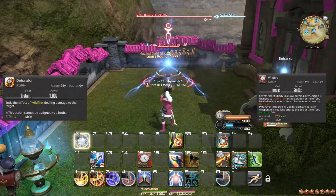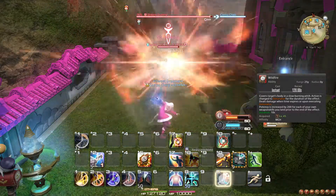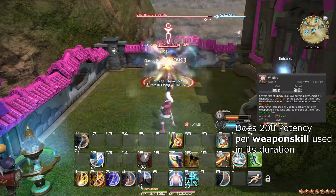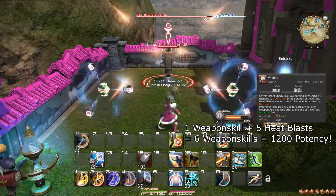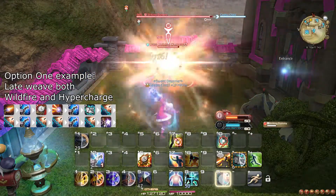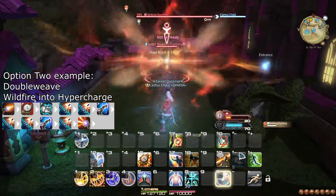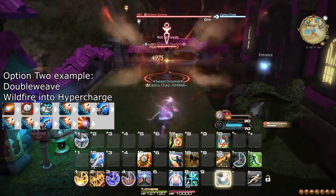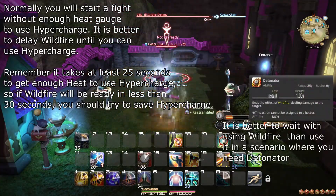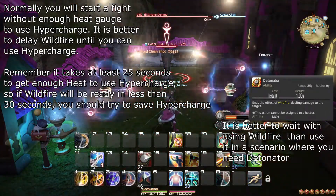At level 45, you learn the abilities Wildfire and Detonator. Wildfire is a long cooldown that applies an effect to your target, tracking your attacks for the next 10 seconds. For every weapon skill you hit the target with during its duration, Wildfire explodes for 200 potency. With 1 regular weapon skill and 5 Heat Blasts, it is typically possible to fit up to 6 weapon skills in the Wildfire window. This can be done by late weaving Wildfire, followed by a regular weapon skill, then late weaving Hypercharge into 5 Heat Blasts — or by using Wildfire and Hypercharge in the same window, then 5 Heat Blasts followed by a regular weapon skill. Reassemble does not affect Wildfire. Detonator replaces Wildfire for the duration and lets you detonate it early if needed, but similarly to Rook Overdrive, you should only do this if you're absolutely sure about it.